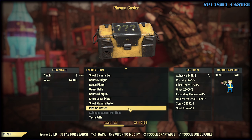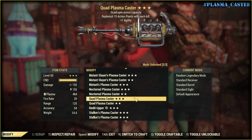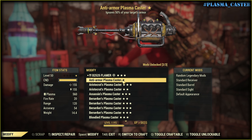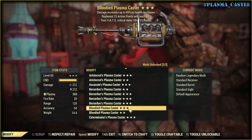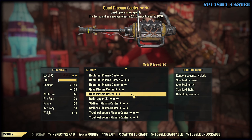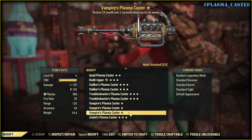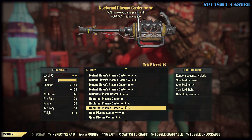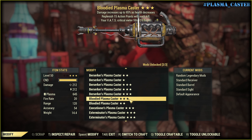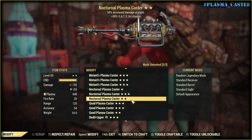Replenish 15 action points with each kill - nope. Plus one agility and replenish 15 action points with each kill - no. Just one Anti-Armor, not good. Two Bloodied. And two Quad. Vampire's collection of plasma casters - one, two, three - just one. Come on game, please give me something beautiful. Two Anti-Armors. Two Anti-Armors, just one. Still two Bloodied. And Quad.